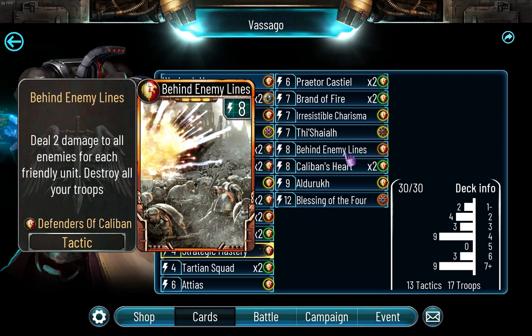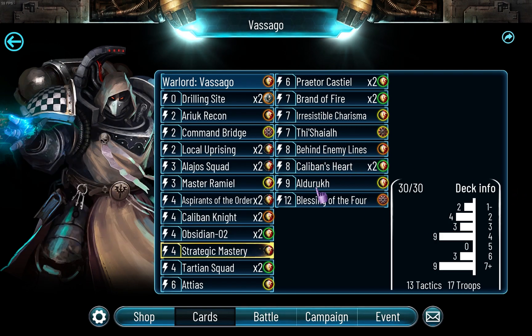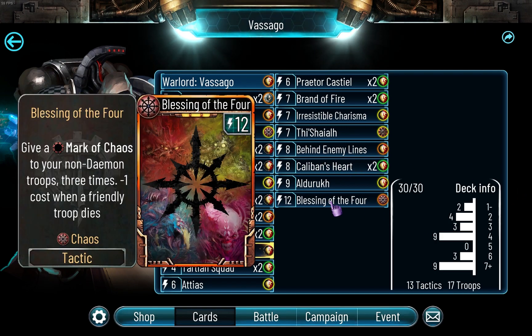Fishar obviously. Behind Enemy Lines once, because you can clear a board with this - it's kind of overpowered. Caliban's Heart twice because, other than being a really good card, there's Blessing of the Four. You've probably heard of this already, but if you haven't - every time one of your troops dies, it's minus one cost. And you can give every troop on the board free chaos marks, which is incredibly overpowered.